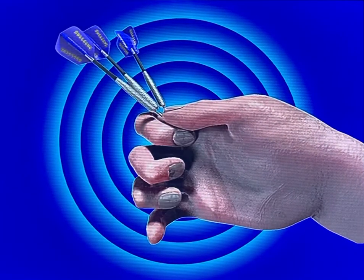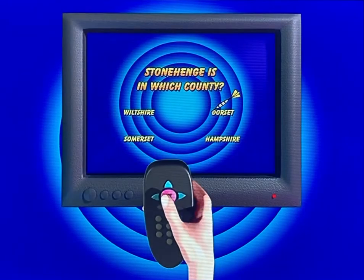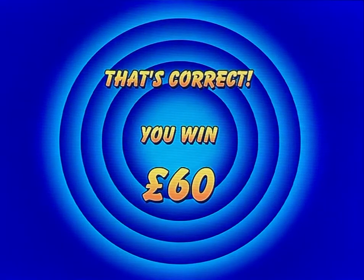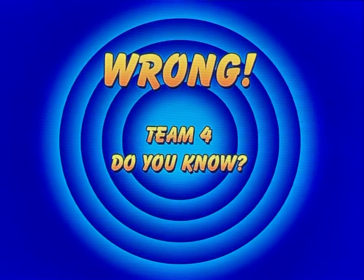Each dart player throws three darts in each turn. The player with the higher score wins a general knowledge question for their partner. If the answer is right, the team wins the amount they scored in cash rounded up to the nearest £10. If the answer is wrong, the question is offered to the team with the next highest score, and so on down to the third highest scorer.